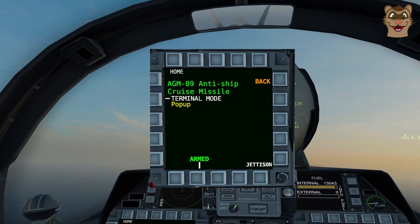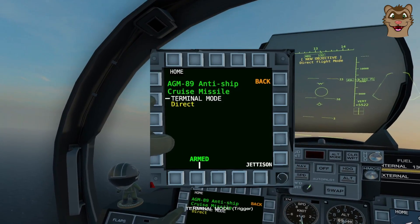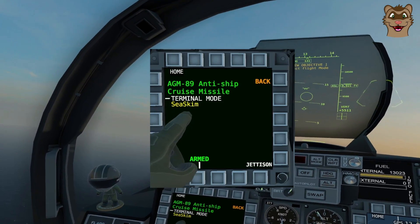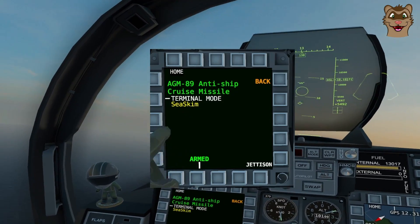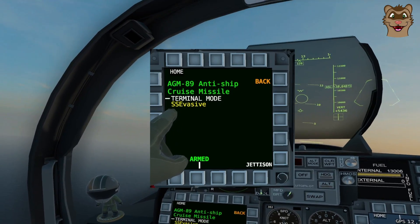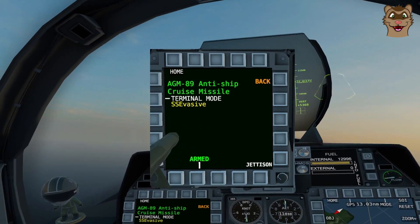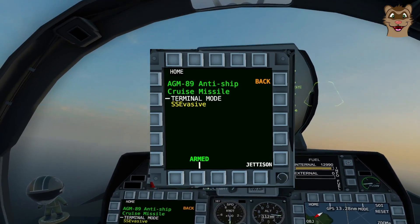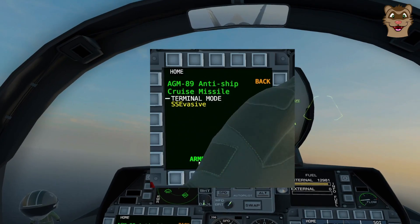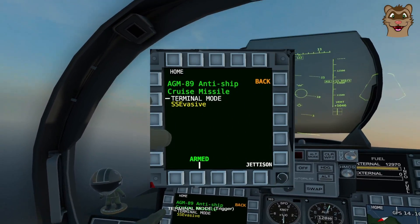Terminal Mode is basically what the missile does on the way to its last — its terminal — waypoint. We have 'Direct', which I'll use first. Then 'Sea Skim', which is exactly as it says: it's going to skim the sea and fly as low as it can. Then 'SS Evasive' — Sea Skim Evasive — which is similar but will swerve side to side to try and confuse the defending ship's radar.